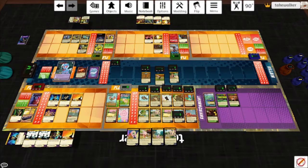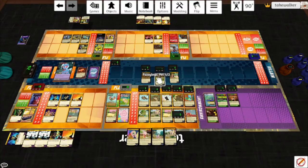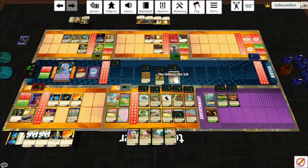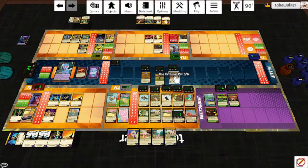Continuing on: Hummingway will hit Trixie for two. The Buzzard goes off — hits Trixie and both environment targets. The Monarch will hit Trixie and have her hit the Chimera for three. Fuzzy Legs at the end of your turn deals a target one toxic damage — he'll hit Trixie. If he was at full HP, we would reduce the damage he deals by one. The Orthros at the end of my turn deals the two non-hero targets with the highest HP two melee damage each — that's Trixie and the Cragodile. If it was at full HP, it would deal up to two targets two melee and one toxic damage each. And that's Fluttershy's turn.